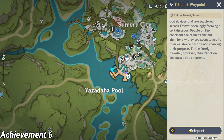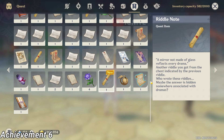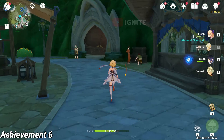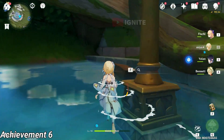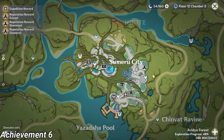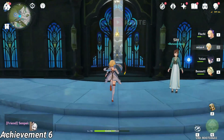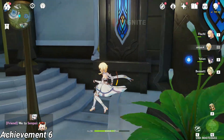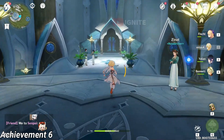After taking this you have to come to this location again. You can see this is the idol now. You have to come to the location given in the idol and just follow the location. After you come to Gandharva Ville you have to go inside the fountain and you will find the next leader.